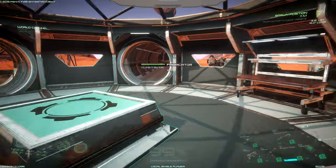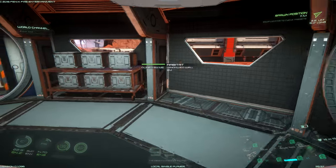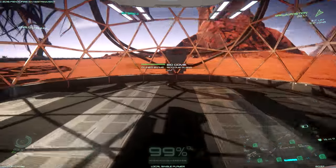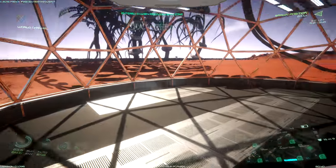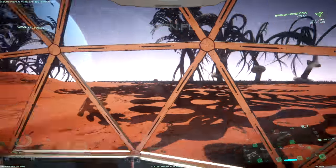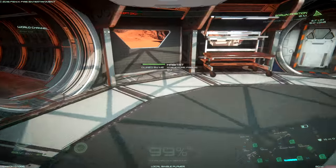So this is my habitat — chemistry table, fabricator, kitchen, storage. This is my biodome where I can put down some plant beds, though I haven't done that yet. Great visibility for this planet that I'm on.